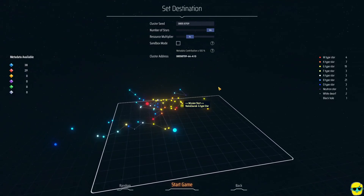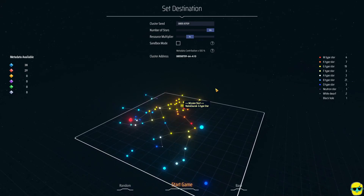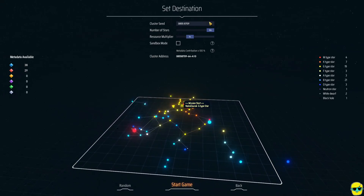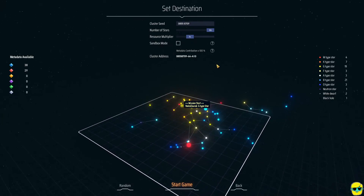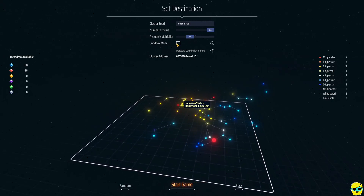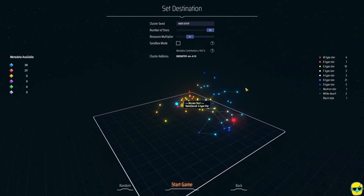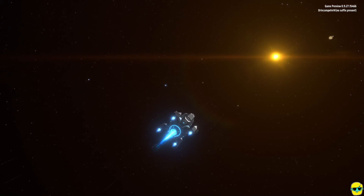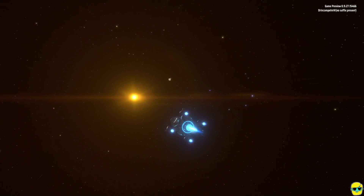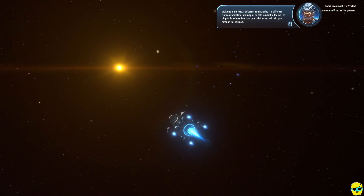We're going to start a new game. I'm not going to change any of the settings — I'll take this random seed, keep the number of stars the same, and leave the resource multiplier as is. I'm not going to put it to sandbox mode; I'm just going to play the default game and click start game. I am playing this on the Xbox PC Game Pass on PC in 2023.